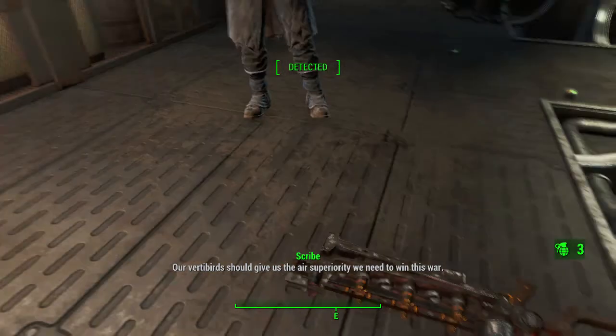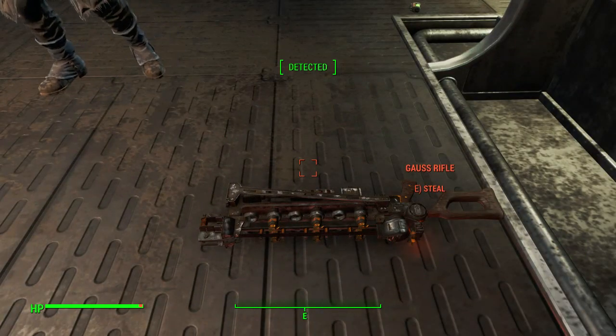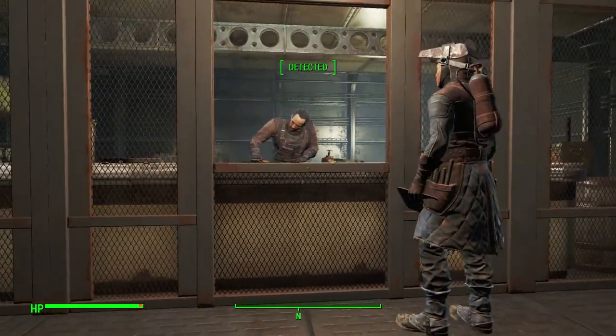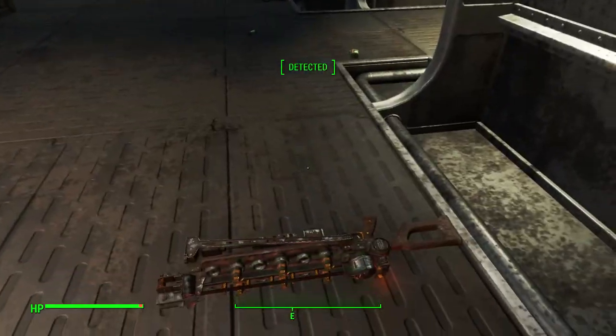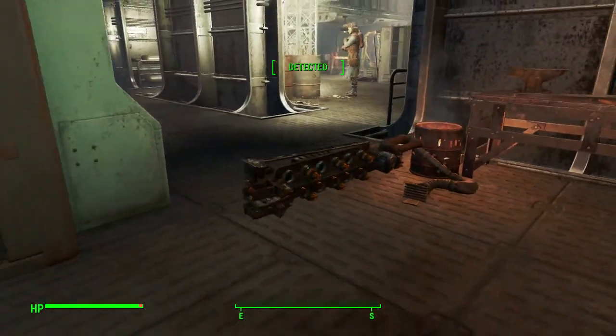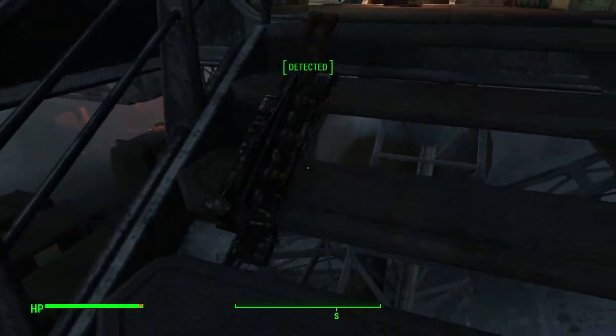Either the Gauss Rifle will land right here if you get super lucky like me after so many tries, but at the very least, if you can get it to land on the desk, then you can pick it up and just go around the corner until you're finally hidden.